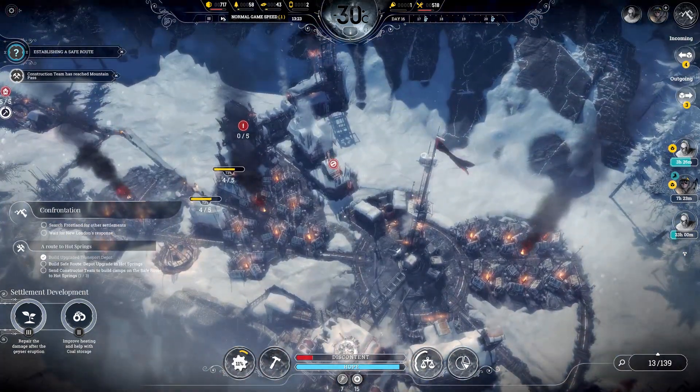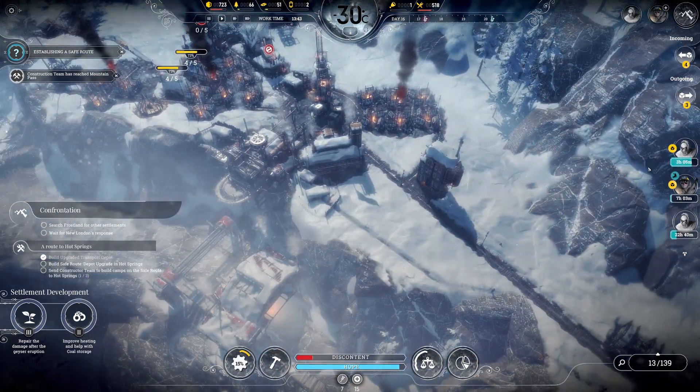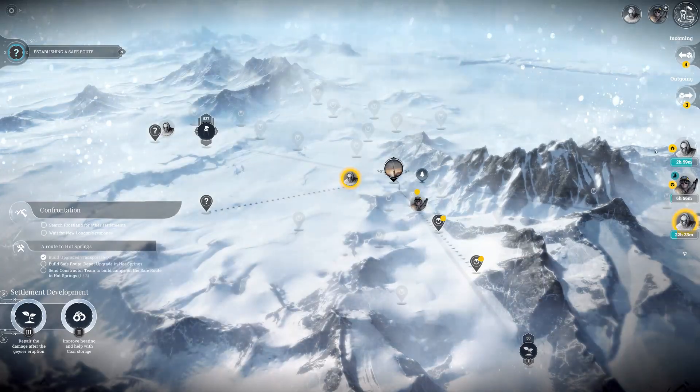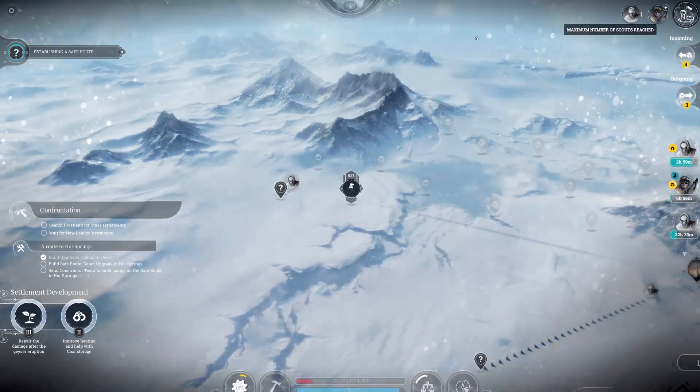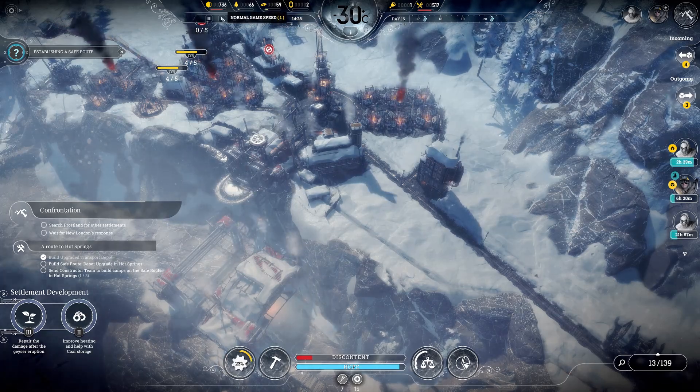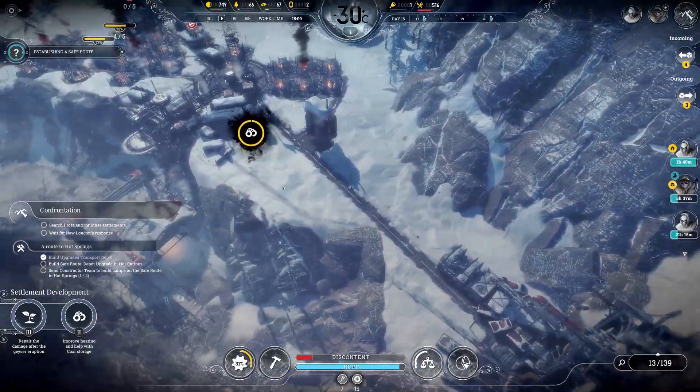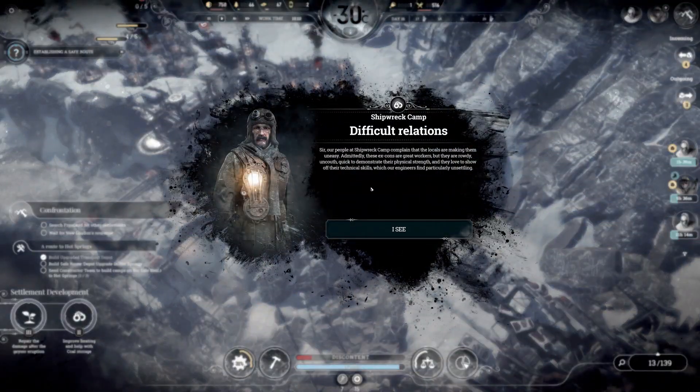Okay, so yeah, this is stage 3 — repair the damage after the eruption. We are heading towards the ice caverns, still 22 hours away, and heading towards the deep fracture. Our people at the shipwreck camp complain that the locals are making them uneasy. These ex-cons are great workers but they are rowdy, unruly, quick to demonstrate their physical strength, and they love to show off their technical skills, which our engineers find particularly unsettling.